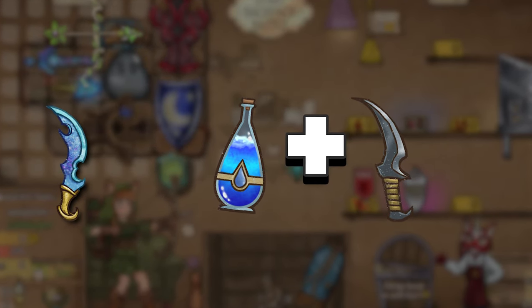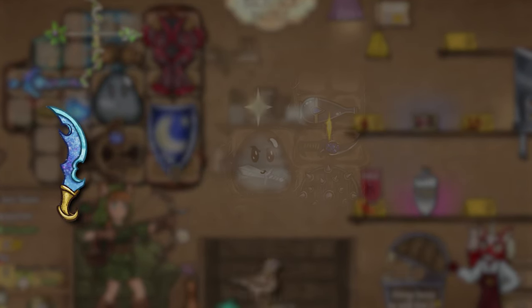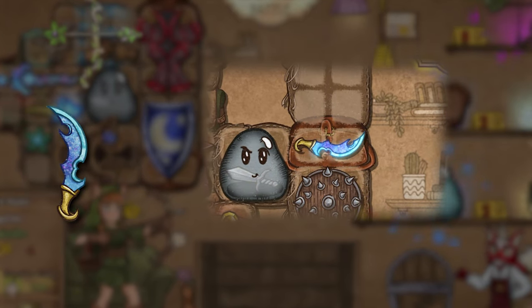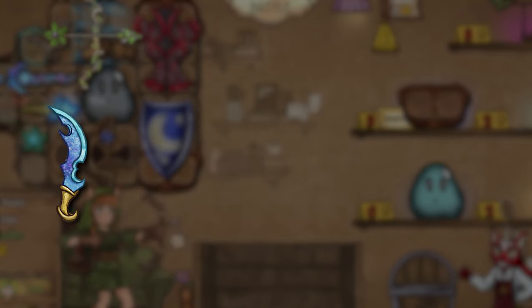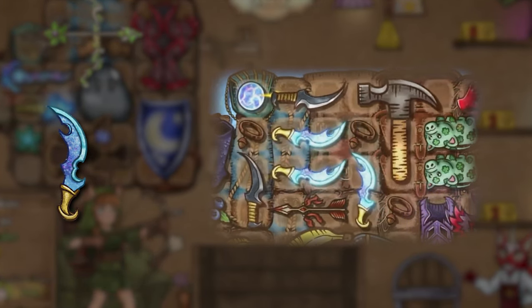Starting with the Spectral Dagger being crafted with a mana potion instead of a mana orb. I believe this makes Spectral Dagger easier to get, considering the mana potion is less rare than the mana orb itself. I think this helps hammer builds out there since getting the Spectral Dagger is an essential part of the build — so for you hammer builders out there, plus one.